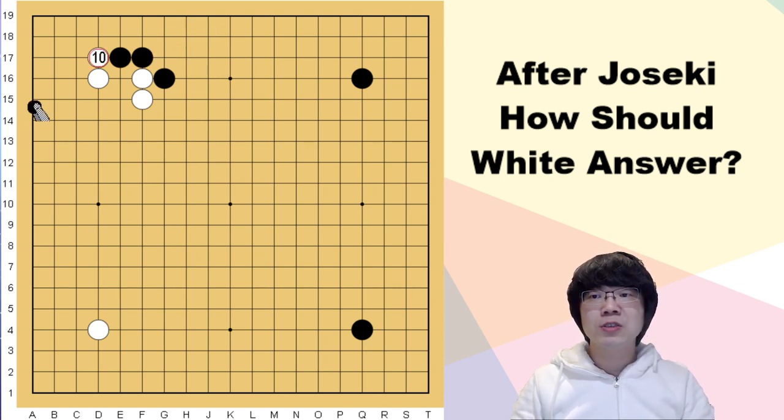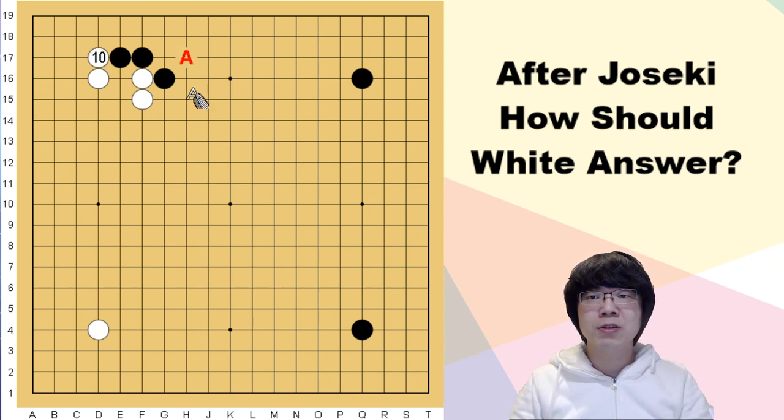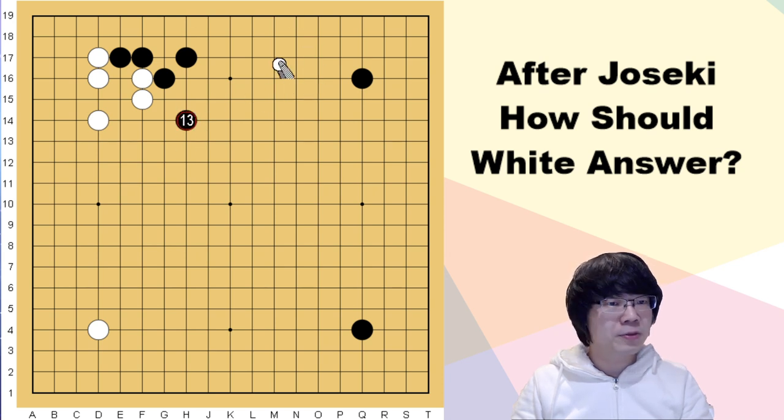Let me show you this first. There are three options for black: black can play the tiger's mouth, the knight move, or the large knight move. The tiger's mouth is not really good for territory balance, but this move is good for power to the center. Even when white pushes here, we can make a good shape and handle the upper side. Normally white just has to answer with a one-space jump.